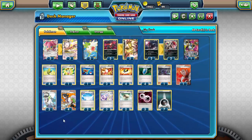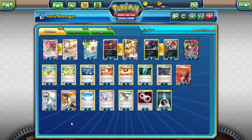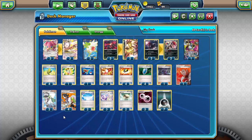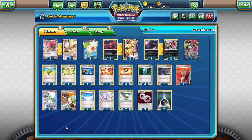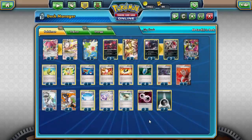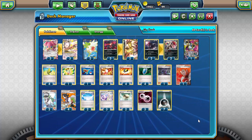I'm running a four-two line of N and Sycamore. I've been leaning towards this because I like the guaranteed draw support of Sycamore more than N's shuffle-and-draw, but N is also a very valuable card — both figuratively and literally, as N is probably the most valuable full art right now. Sycamore's draw power is just too good to pass up, especially since you need consistency and speed in almost all your decks to be successful.